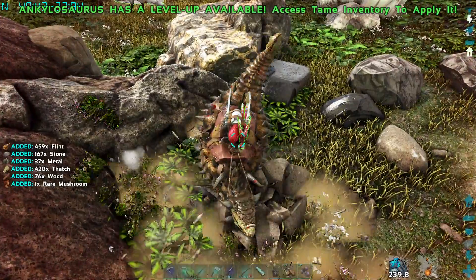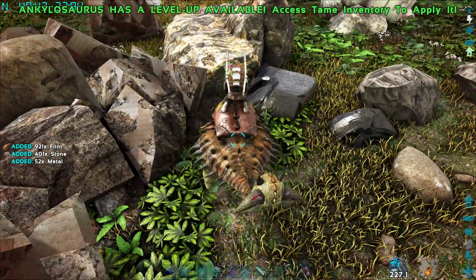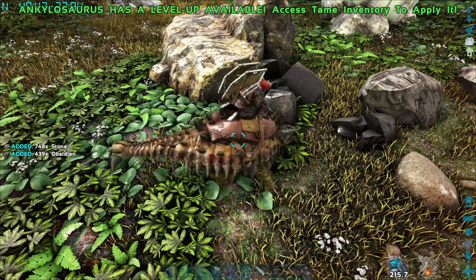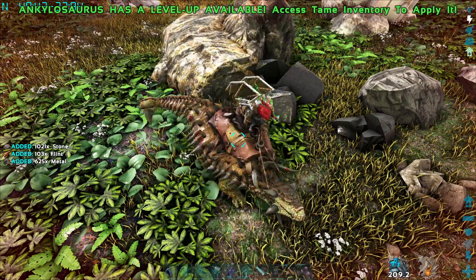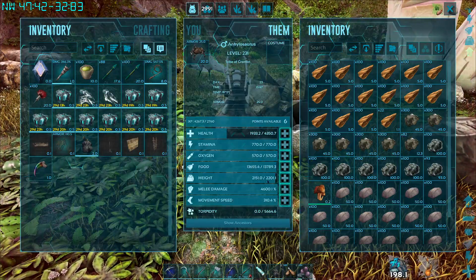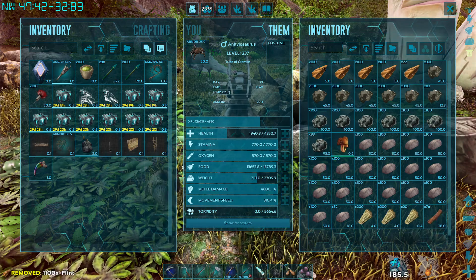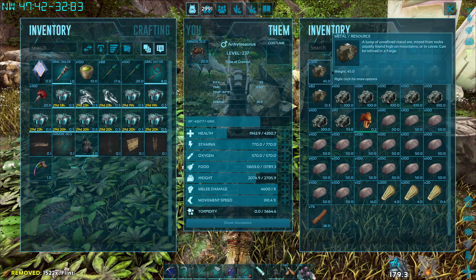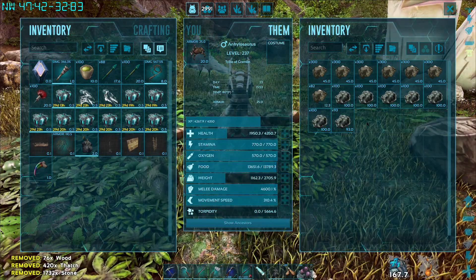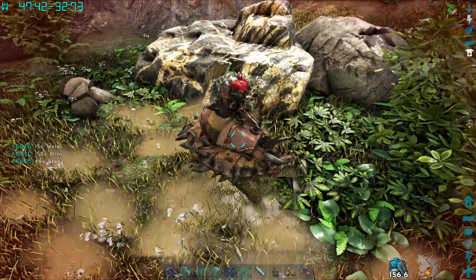I'm going to get stuff I don't want - it's metal I just broke. Obsidian. I've got obsidian with one of these but it's just not the best plan. I'm just getting a bunch of whatever - I'm going to break everything I see and throw out the stuff I don't want. Obsidian more - I mean it doesn't hurt us to get it even if we're getting it for free at home. It's faster to do it this way most of the time. And now you're heavy, which you would expect.